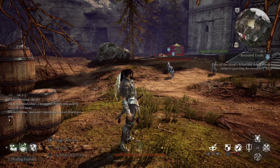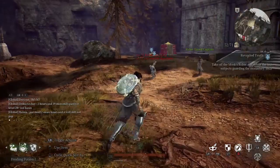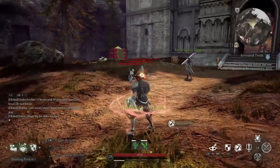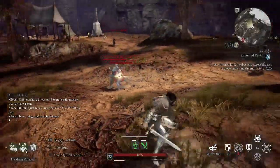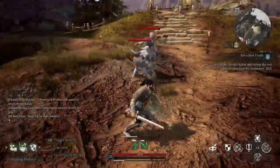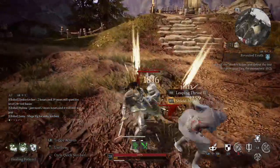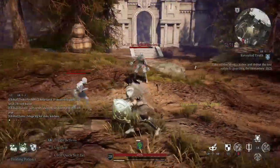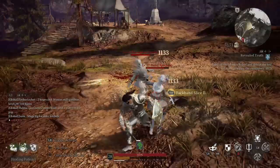The trick to beating these specimens is to know that their attack animations are fairly slow. You want to approach them in a way that groups them close together and has them attacking at the same time. The most important part of this fight is always know where both specimens are. Target lock may not be your friend, because if they get separated, you'll want to swivel the camera quickly so you can keep an eye on both.